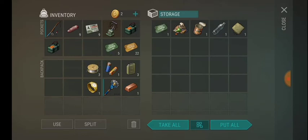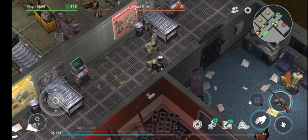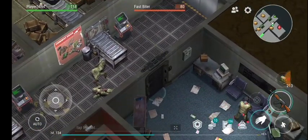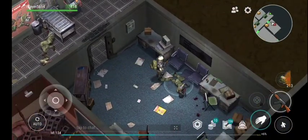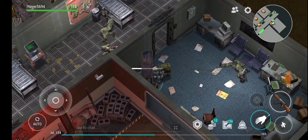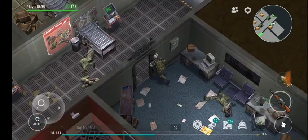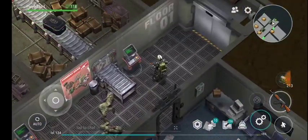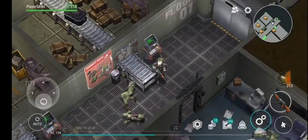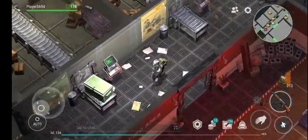Okay, we got this green coupon. By killing these zombies we can easily get these coupons. Yellow coupon — we are in search of coupons. So here is the red coupon. We have one missing coupon.